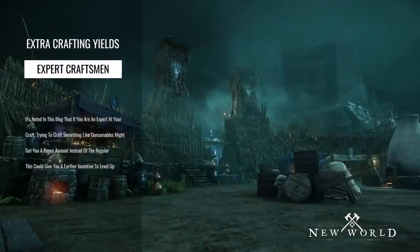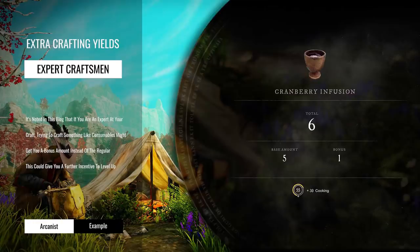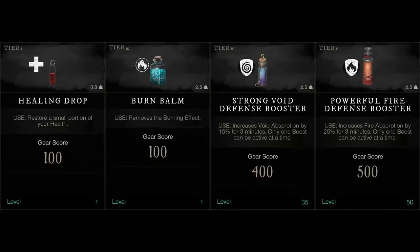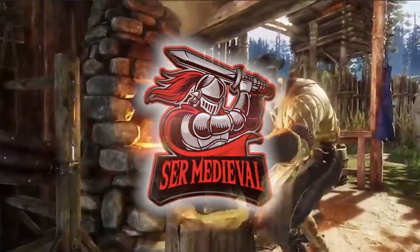The blog's first important topic goes over how the crafting skills also feature a resource efficiency system. For example, an arcanist could try to craft 50 healing tinctures, or an engineer could make 50 arrows. Someone who's just a beginner in the craft might yield a 1-to-1 ratio, but an expert could get a bonus — so for an advanced arcanist, they might get an extra yield of 30% on top of what they were already intending to craft.